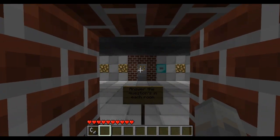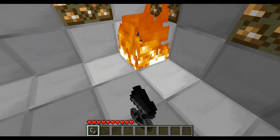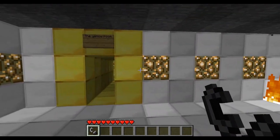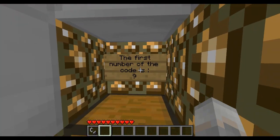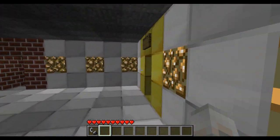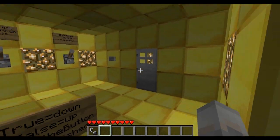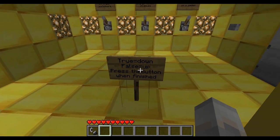First room — answer the questions in each room. We've got wool right here to burn first. And then we have the blue room and the yellow room. The first number is nine. Two diamonds! I think I remember seeing somewhere that this one has like a diamond score, so if you find diamonds that gives you points — that's also part of the score, so the more diamonds you find the better you do.